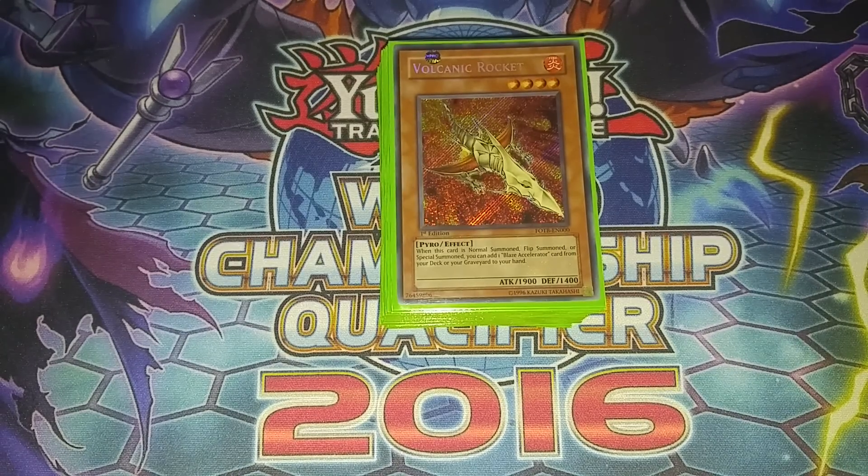What is up guys, DZF here, and today I wanted to do a deck profile of a deck that is probably way long overdue. A lot of people asked for Super Quantum Volcanics right when Winged Raiders came out. I wasn't really a huge fan of them then, but it's kind of the Yu-Gi-Oh off-season right now. Locals is pretty much the only event anyone's really going to. It's pretty casual for the next couple weeks. So this is just a fun deck, but it's actually pretty good.